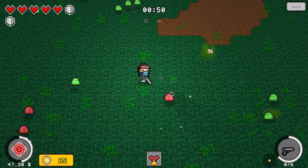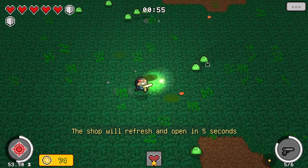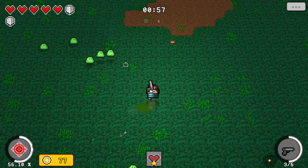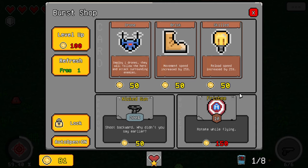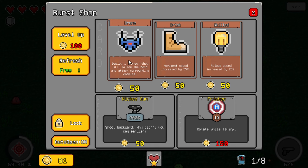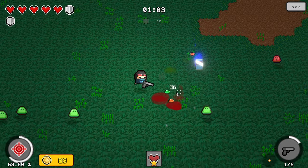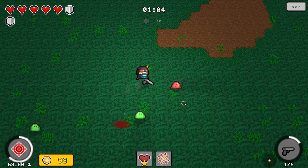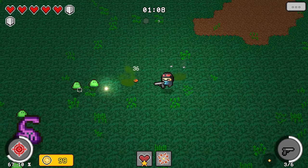I pressed escape and it gave me a menu, and that top right button is the menu too. Maybe this game is formatted to be mobile friendly. We got 81 coins — we needed a hundred to level up. A frisbee and a naked gun. No, I played with that naked gun last time. The drones are very nice to have, but I think I'm just going to wait and try to get some different stuff this run.